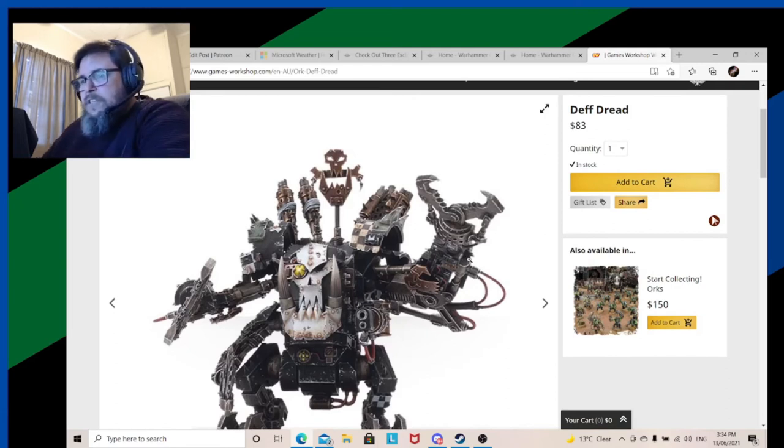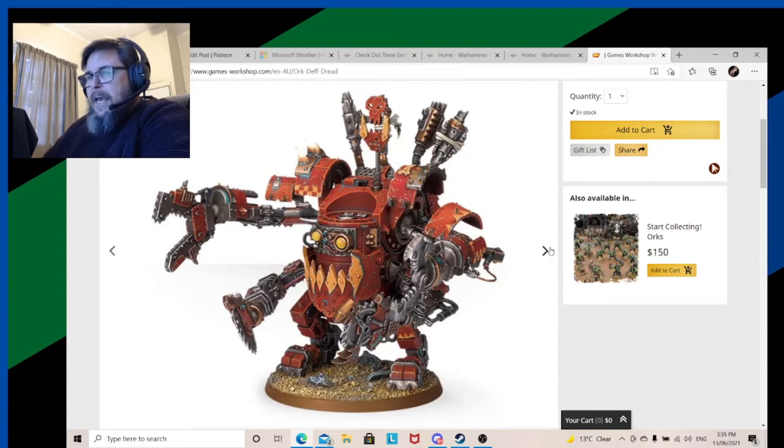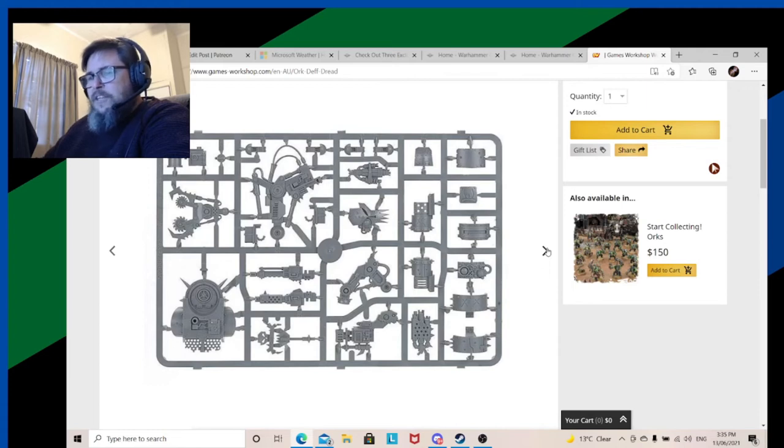My old favorite — the Deff Dread. He is great. For Australians, 130 dollars isn't too bad. It's just a lovely kit. I really hope they do not change this at all. There is so much going on — you get extra bits: various shoulder pads, a whole lot of different horns, other little dangly bits, glyphs, sharp bits, lots of different rockets, custom mega blastas. One of our favorite weapons. Lots of big exhaust bits going on, so you can mix and match and come up with a creation of your finest choosing.